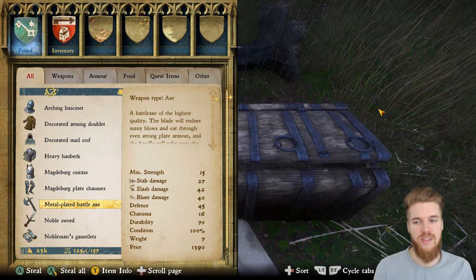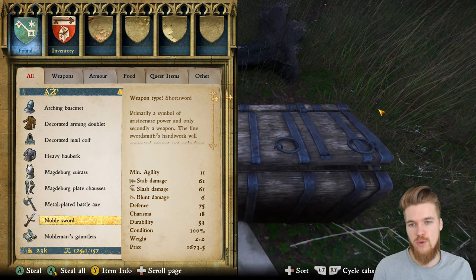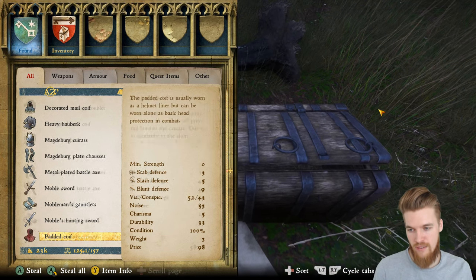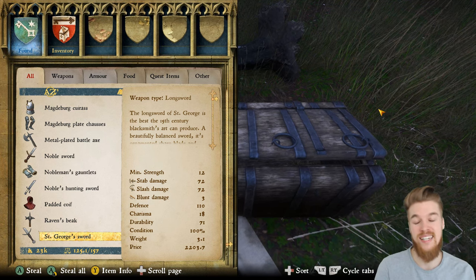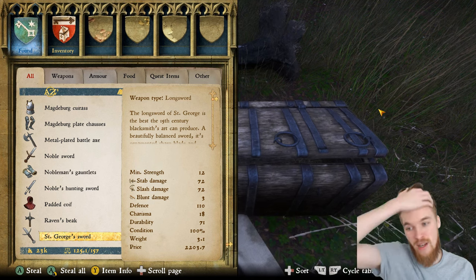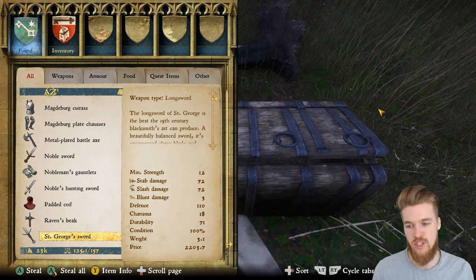The Battle Axe is actually one of the best axes in the game, though personally I don't really use axe weapons. The Noble Sword is actually a short sword — a very, very good short sword — but it needs a minimum agility of 11. And continuing through the stats, St. George's Longsword actually needs a minimum strength of 12. So yes, it's the best longsword in the game, but it won't be usable if you're just starting out. I'm going to be making a starter guide on where to find all the best starter equipment, so check that out.